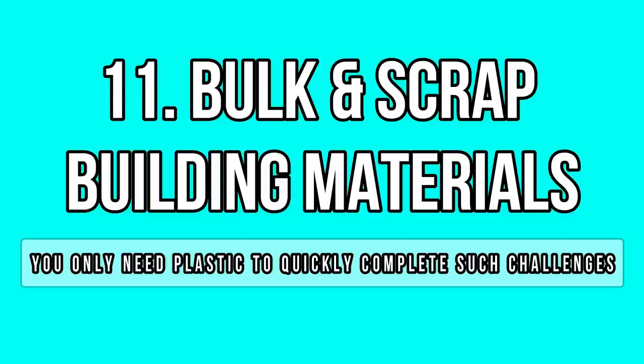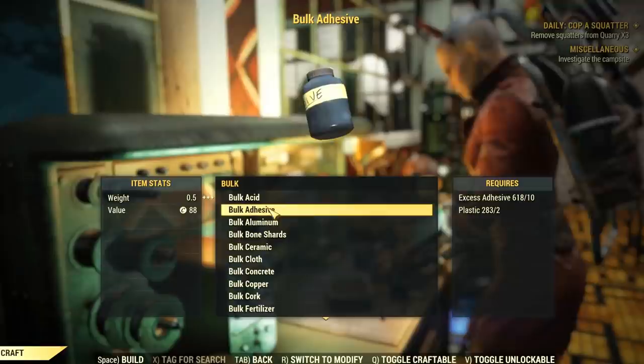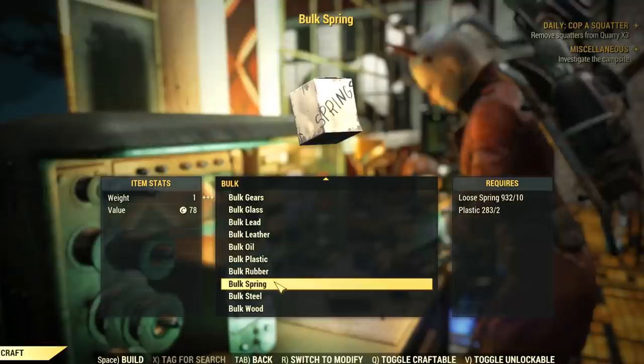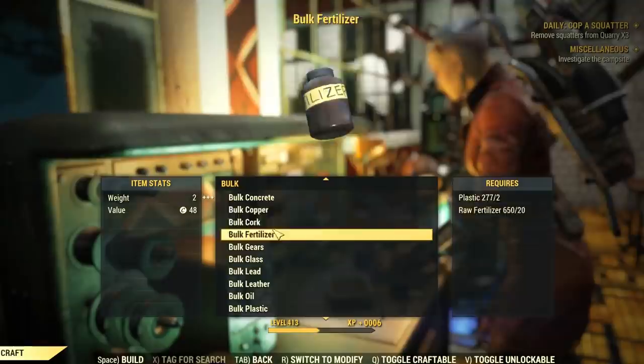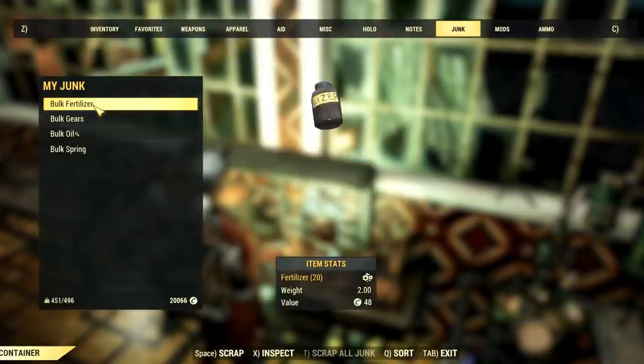Do you find building material challenges quite annoying to do? Here's the trick: there is an easy way to complete such challenges where you must collect a certain amount of different junk items. Just head to a tinker's bench and bulk the items in the list, then scrap them — voilà! You only need some plastic to craft the bulks and the challenge will get completed in no time. No more hassle collecting junk you don't need when you already have so much stored.